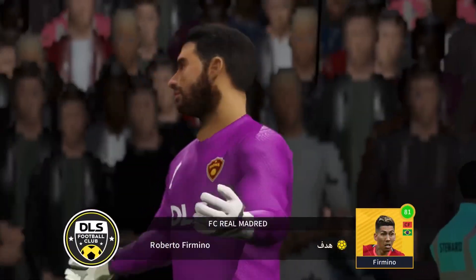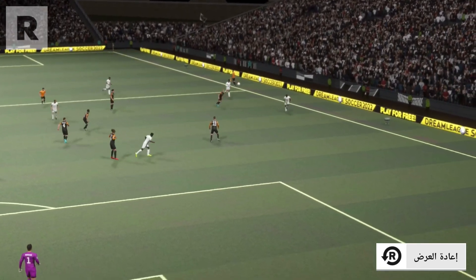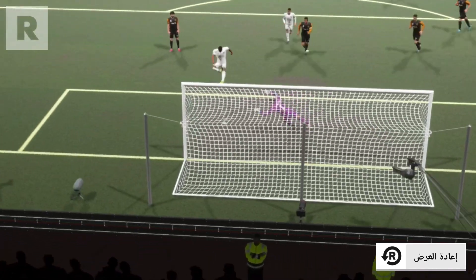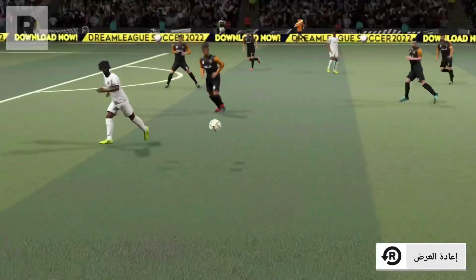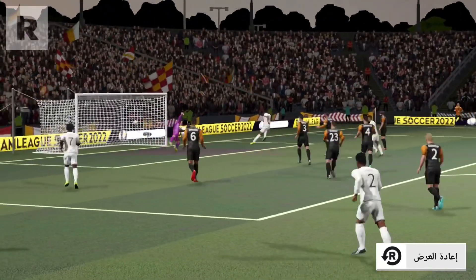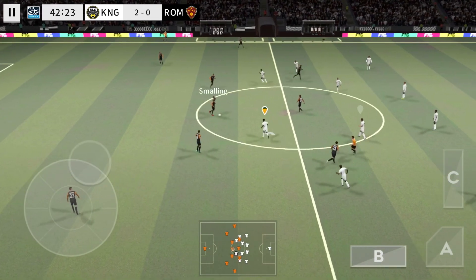They're putting a favourite in for the player, and he's sticking out well. Put the ball in the back of the net. It's 2-0 now.